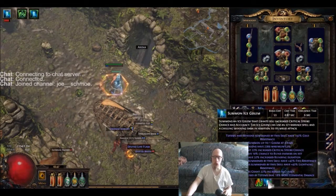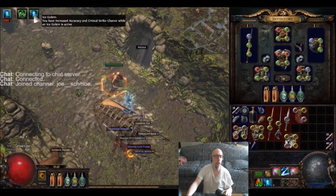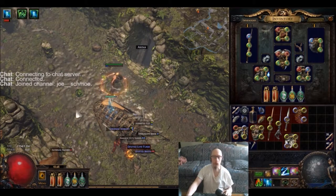This is a recent addition — Summon Ice Golem. For the longest time it was Stone Golem, but if you look at how low her health is and the fact that this is an avoidance build with no armor at all, she's more likely going to get one-shot. So regen isn't going to help much; I swapped it out for extra accuracy and crit.